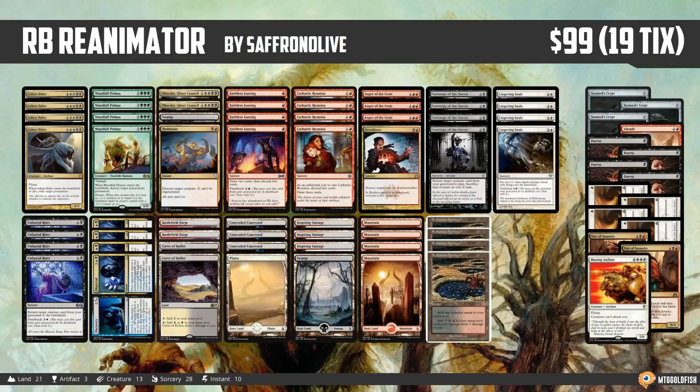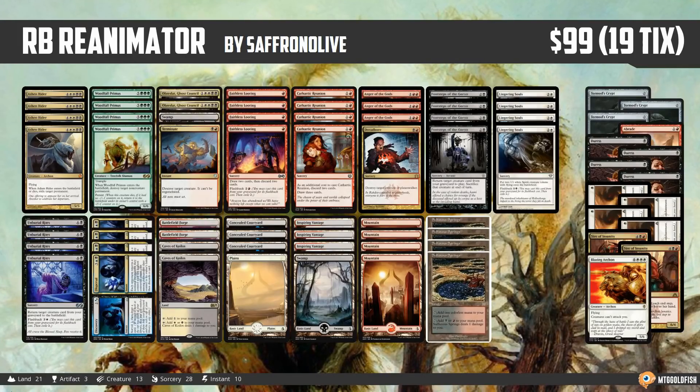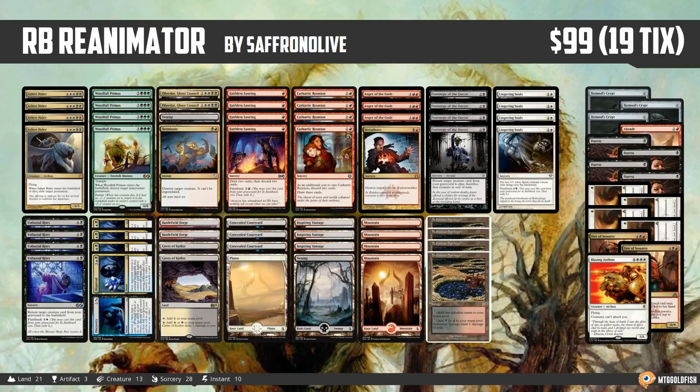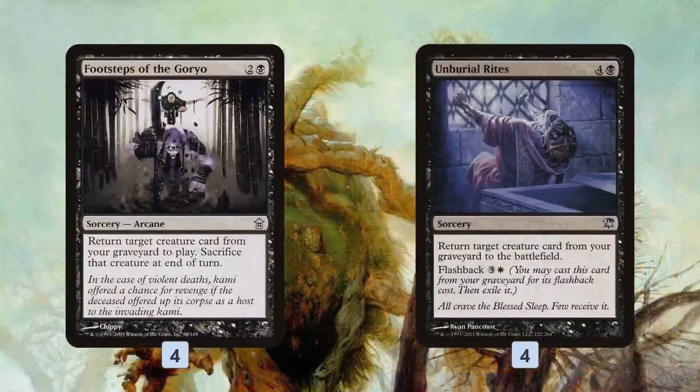The deck is 99 bucks in paper and 19 tix on Magic Online, so a pretty decent price for a pretty fun deck. Quick reminder: if you enjoy this deck and Budget Magic in general, it would be amazing if you click that subscribe button — it's a great way to support the channel for free. Let's talk Red-Black Reanimator. We'll start with our reanimation spells. We have two different reanimation spells in the deck.